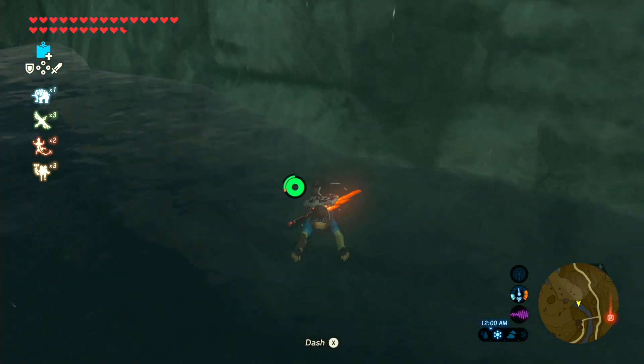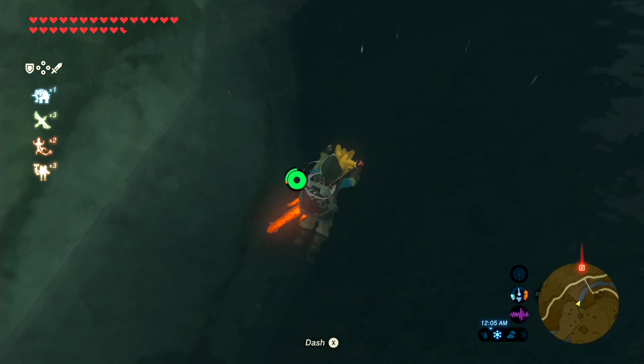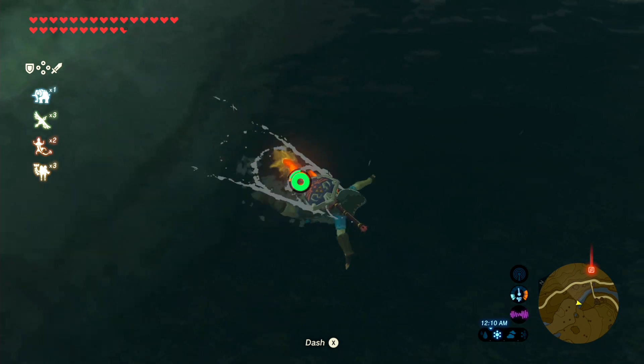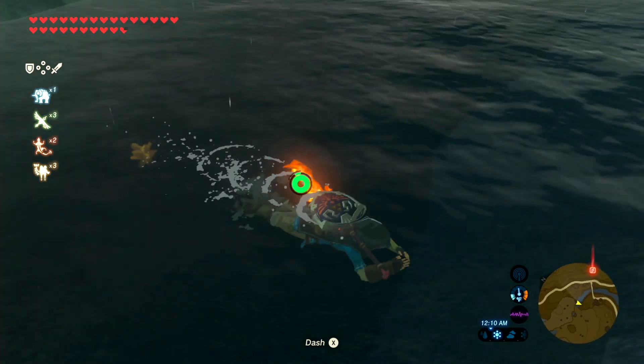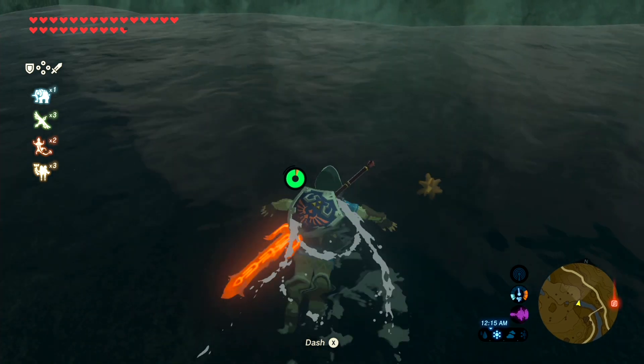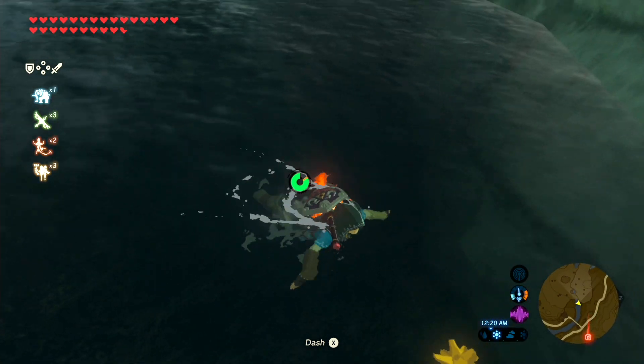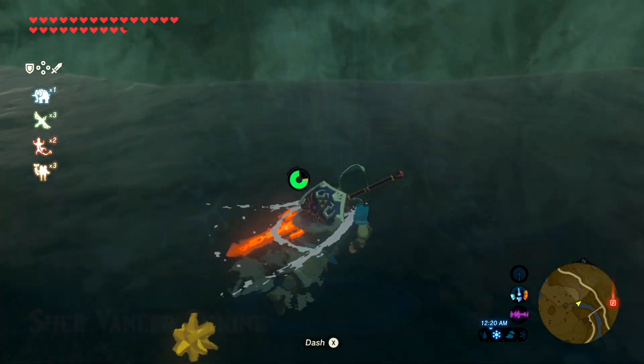The reason I recommend looking towards Heteno is because there are several shrines and a tower that you can travel to and glide down from. Plus, there isn't much water in that area. If a star fragment falls into a body of water, it will automatically despawn or sink to the bottom where you'll no longer be able to collect it. Looking towards Heteno reduces the chances of that happening by a significant amount.